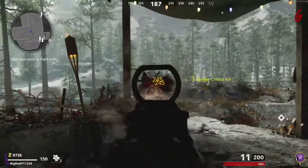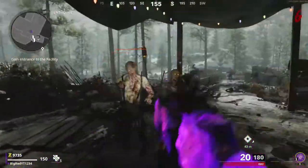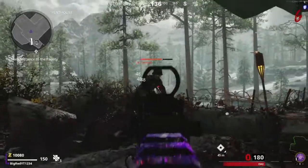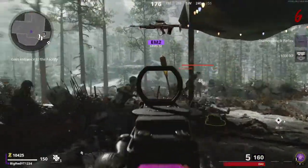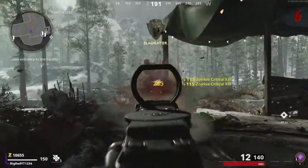We are going to be just surviving in the Penthouse until round 11 when our first Exfil becomes available, and then we are going to dip. You don't have to worry about buying perks or turning on power. Just stay alive in the Penthouse, and I know some weapons can become weak fairly quickly into the game, and that is why we brought the Ring of Fire.